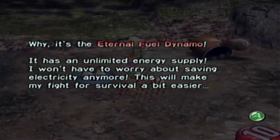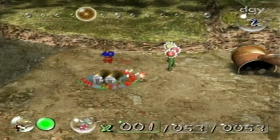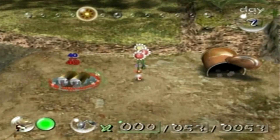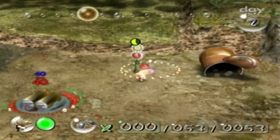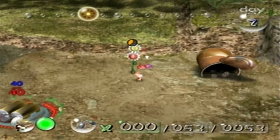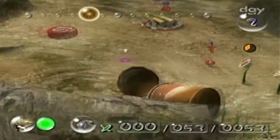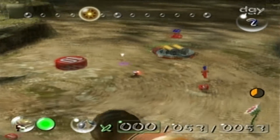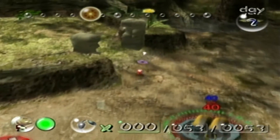It's the Eternal Fuel Dynamo — it has an unlimited energy supply. I won't have to worry about saving electricity anymore. This will make my fight for survival a bit easier. If we had that, that'd be amazing. Anyway, we need like 40 Pikmin for this, so let's keep one Pikmin with us. These are some weird-ass rocks. We'll get into those weird-ass rocks later. Let's try to get the Fuel Dynamo back first.